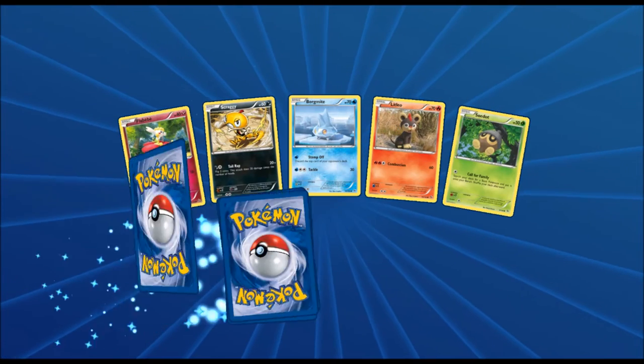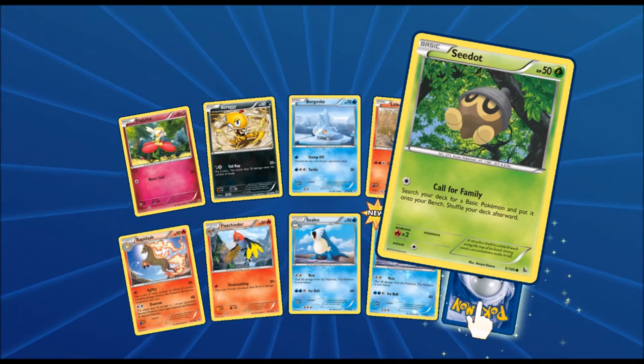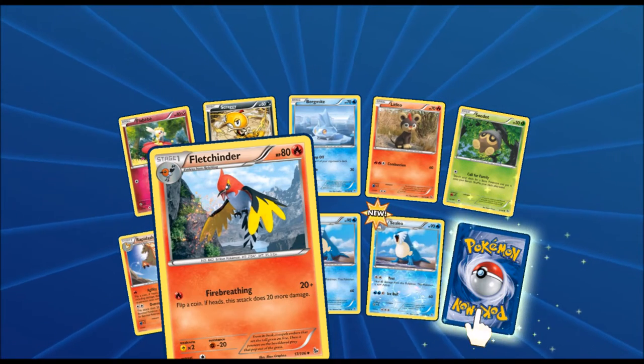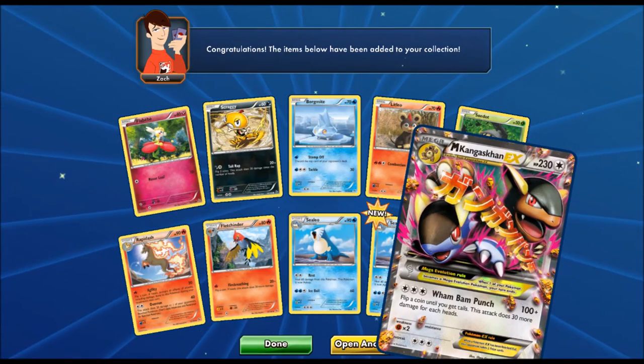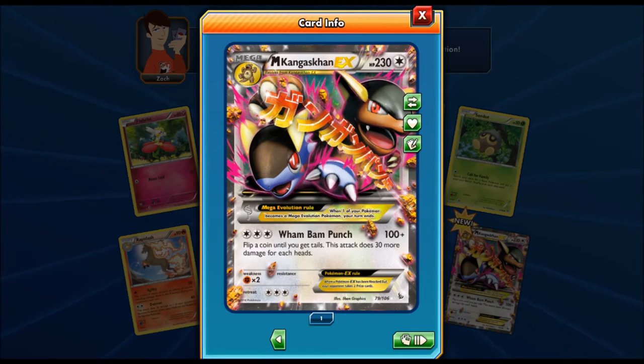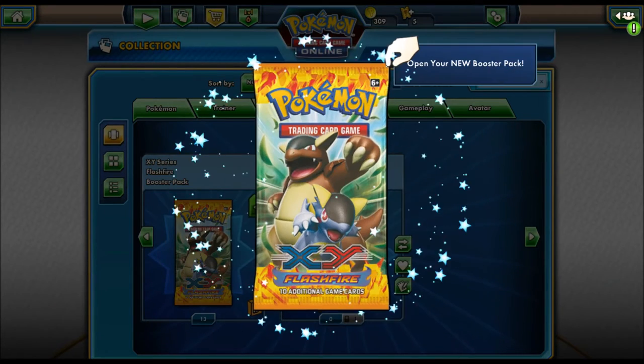Jumping into the next one we got a Flabébé, Scraggy, Seedot, a Rapidash, another Fletchlinder, and two Cryogonals right next to each other. Then we also got ourselves a Mega Kangaskhan EX with Wham Bam Punch — flip a coin until you get tails, this attack does 30 more damage for each heads. This card can do a lot of damage! I already have a Kangaskhan EX so I can use that right away.